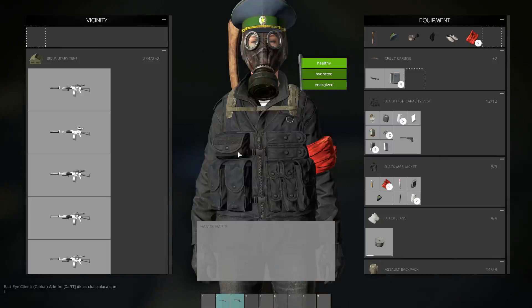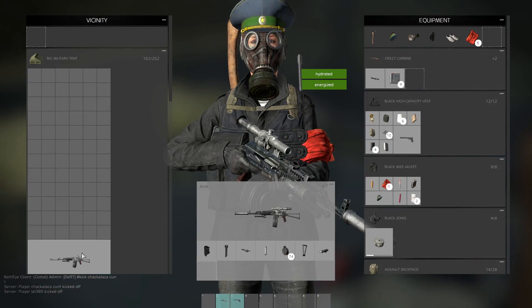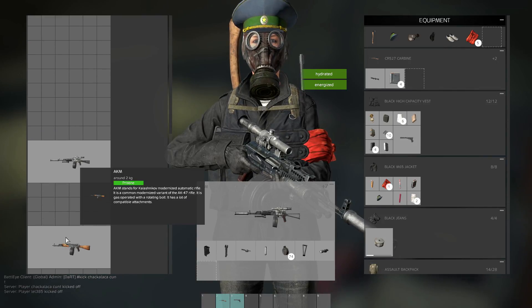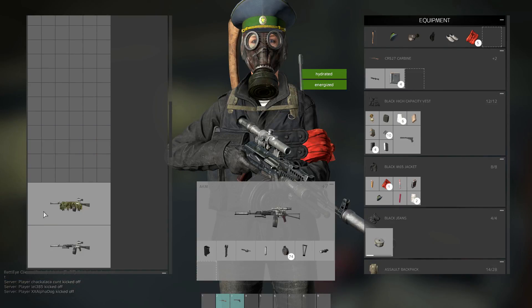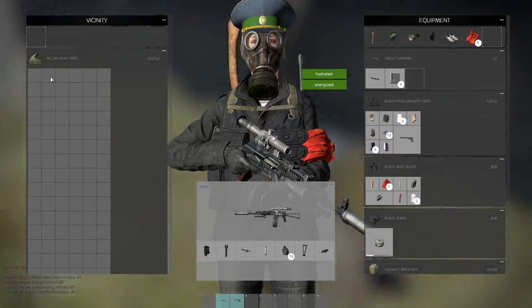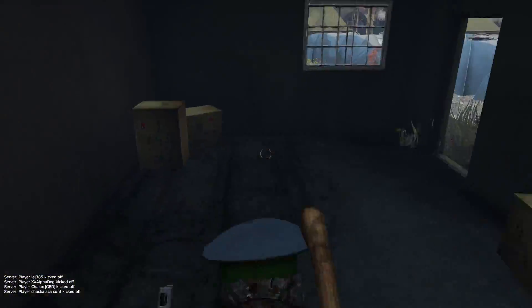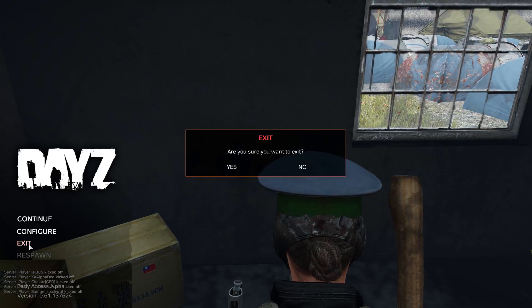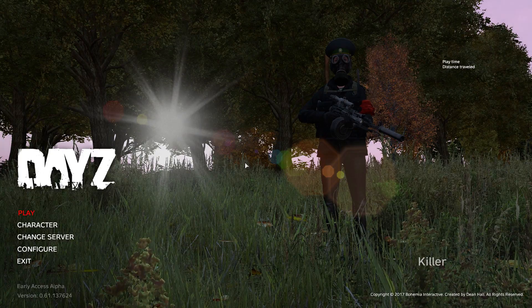They will see on the server list who's on and instantly see that you are not one of them, and they will kick you. To make this process longer and more difficult for them, you could change your name to one of their names. In DayZ, you don't have to change your Steam name — just in DayZ in the main menu, change your name to one of theirs. That can give you up to five minutes before you get detected. That's how we did it.